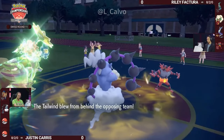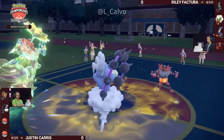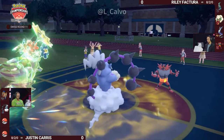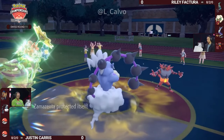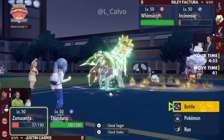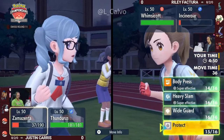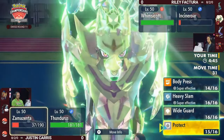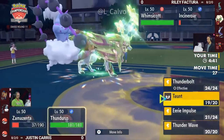Whimsicott goes for the Tailwind, getting this Speed Control up and running. Because it's a naturally faster Pokémon, it gets that up before the Thunderous can respond. Flare Blitz will go into the Protect of Zamazenta — even with the Defense Boost at this point, that would be more than enough damage. And based on how this Incineroar is trained, it's likely it could outspeed this Zamazenta, because it is a Dark-type so you cannot paralyze it with Prankster Thunder Wave.